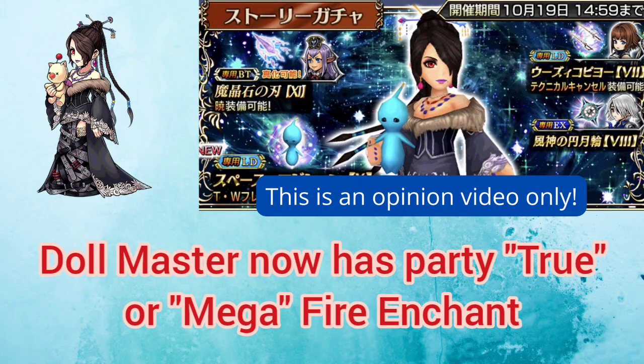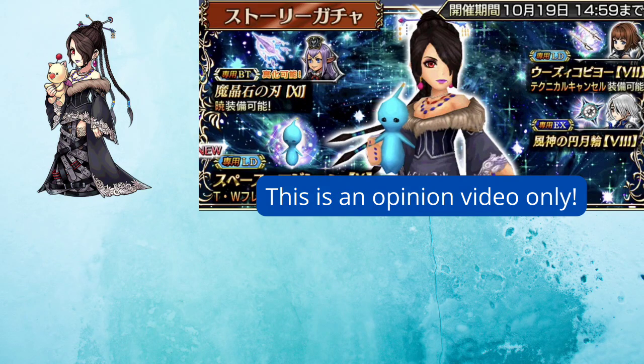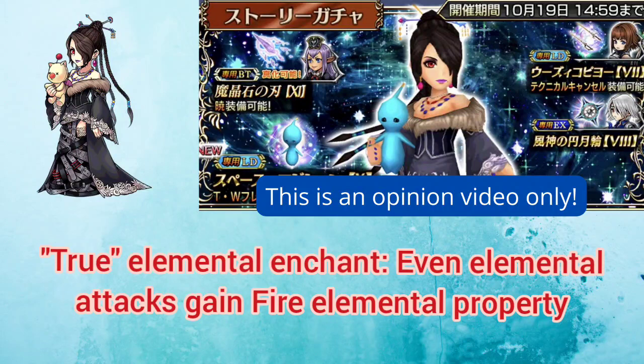The second change, and I think this is primarily her biggest draw, is that her LD now changes her fire enchant to be a so-called true enchant, or what I like to think of as a mega enchant. Normally, when you enchant any character with an element, it will only affect non-elemental attacks — attacks with an innate element will always retain their innate element rather than the enchanted element. However, with Lulu, that's actually not the case. Lulu's fire enchant will tag on the fire element to every attack regardless of whether or not it already has an element.